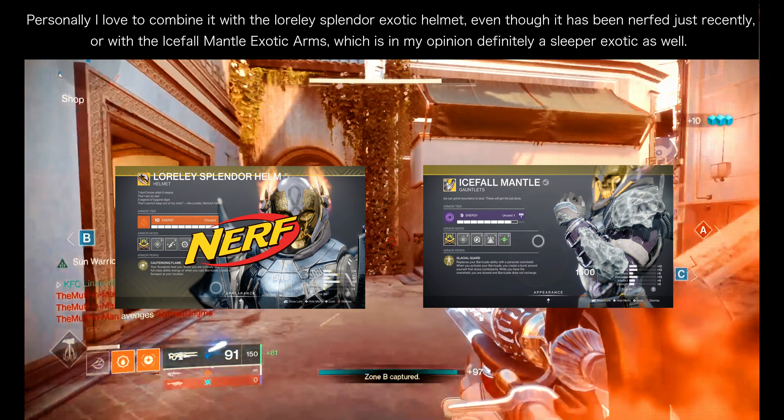The base stats of the Ager's Scepter are already great, with a normal TTK of 0.67 seconds, and with the Catalyst buff it jumps to an insane 0.36 seconds. You can buff this further with a 20% damage boost from either Sun Warrior or Charged with Light, which lowers the base TTK to 0.536 seconds and the TTK with the Catalyst buff to 0.288 seconds.